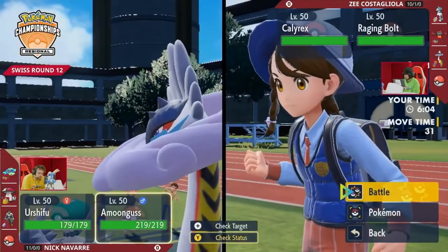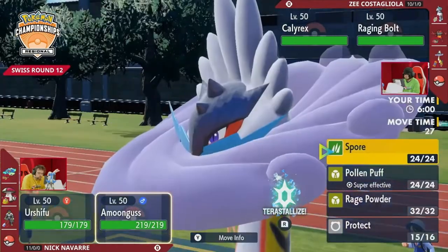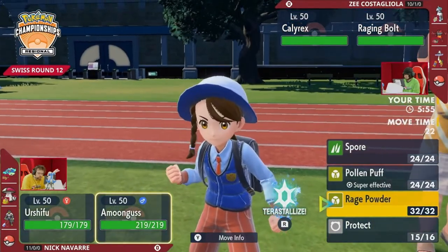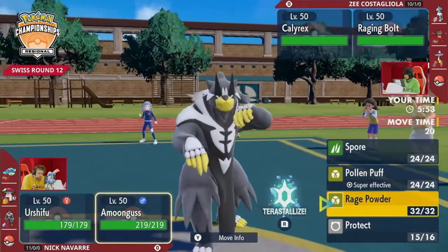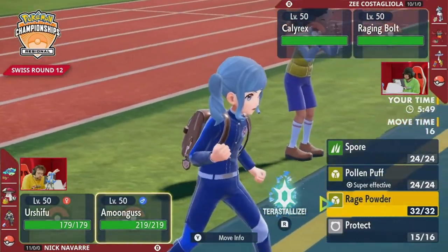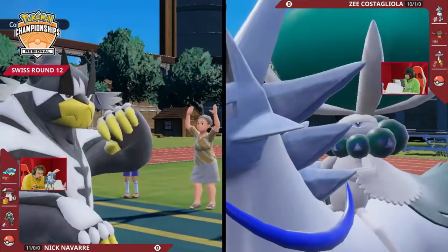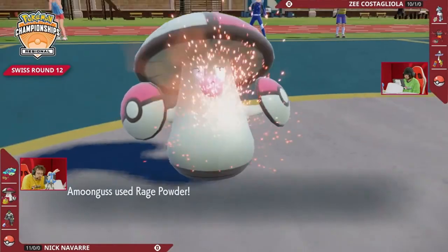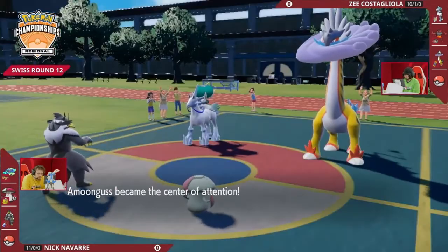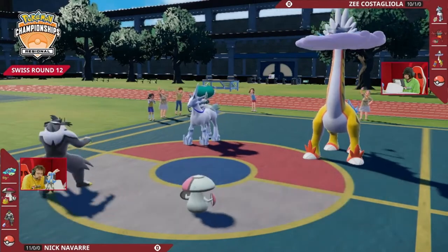The Urshifu on Nick's side is holding Mystic Water, so while it does have access to Detect and could try to feel out Z's play for this next turn, it's still going to have to worry about that Raging Bolt, because at the end of the day, Amoongus can only put one Pokemon to sleep, and it's a tough pick here. Calyrex is going to threaten a lot of damage on the field, and that Raging Bolt's going to threaten a lot of damage as well.